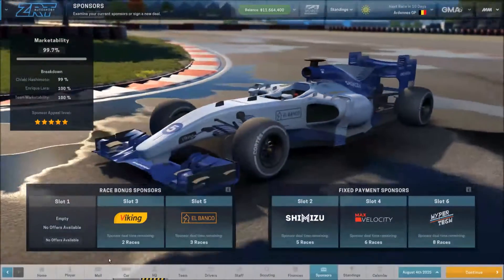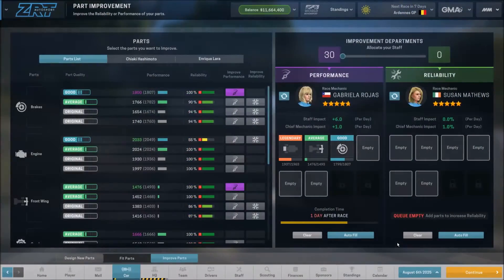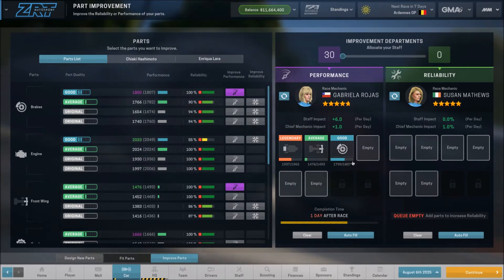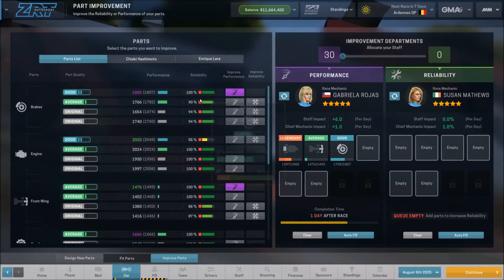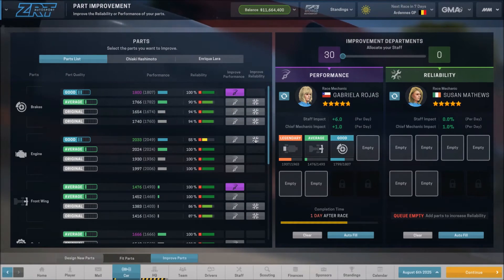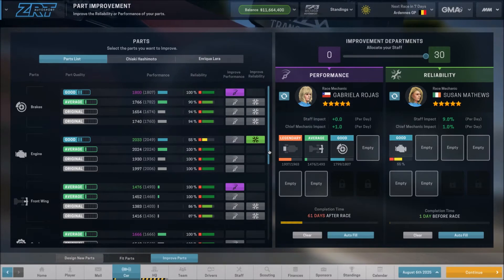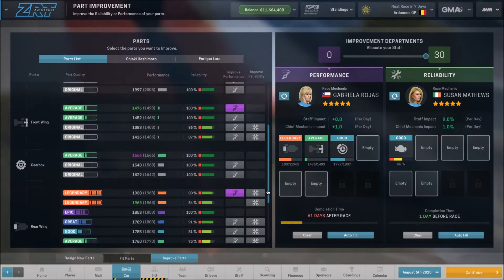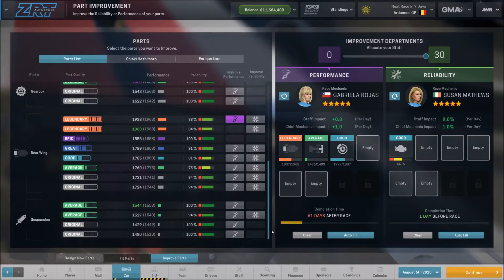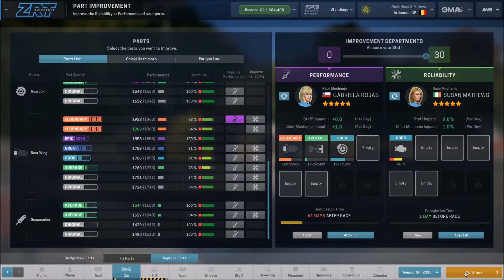We're looking at $550,000 per race plus a million-dollar upfront payment for one sponsor. There's also $800,000 per race fixed plus a million upfront. The four-star sponsors generally wouldn't give more than about $400,000 per race at most. There's also a $500,000 option on a four-star sponsor, which I don't remember seeing in the past. Hopefully before our next race we'll have that sorted. We've been spending a lot of time on performance, and brakes are great on reliability. We need to work on the new engine — it should be done one day before the race, which would be awesome.